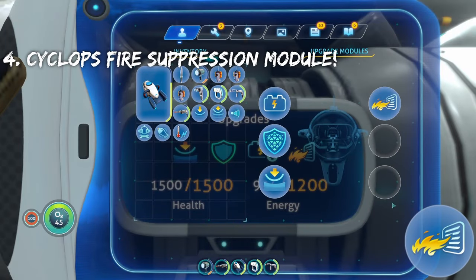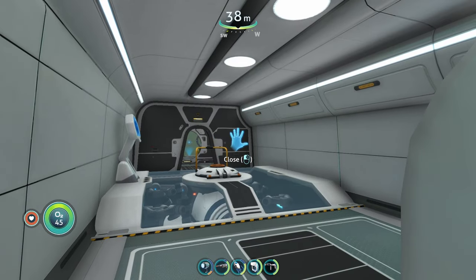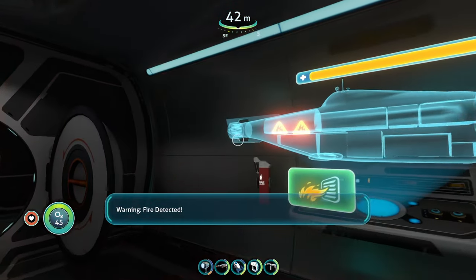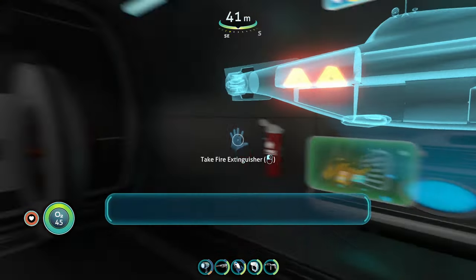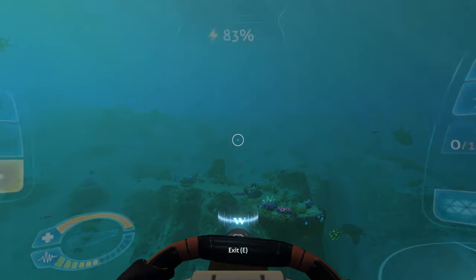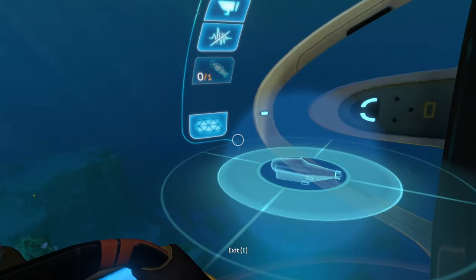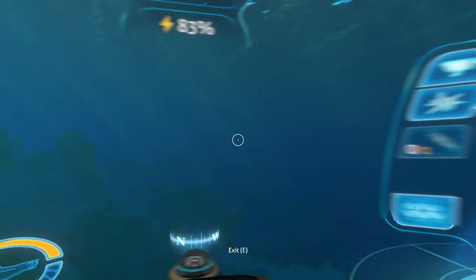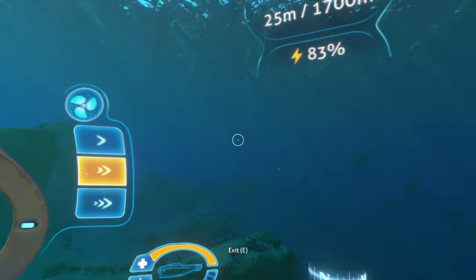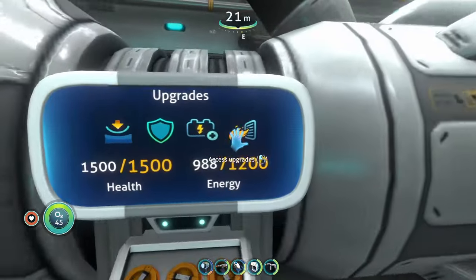The next upgrade is the Cyclops fire suppression system. Whenever you're using your Cyclops at flank speed — the max speed — and your Cyclops catches on fire, all you have to do is hit the button. The doors will shut and it'll automatically put out the fire, while you can still drive your Cyclops around. This saves you time whenever your Cyclops overheats because you won't have to run back, put out the fire manually, and potentially get attacked while stopped. Fire suppression is also an extremely good upgrade.